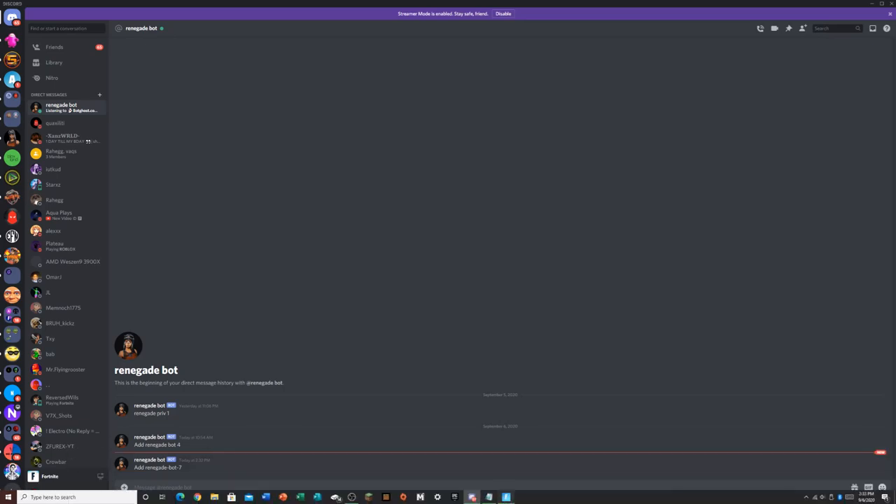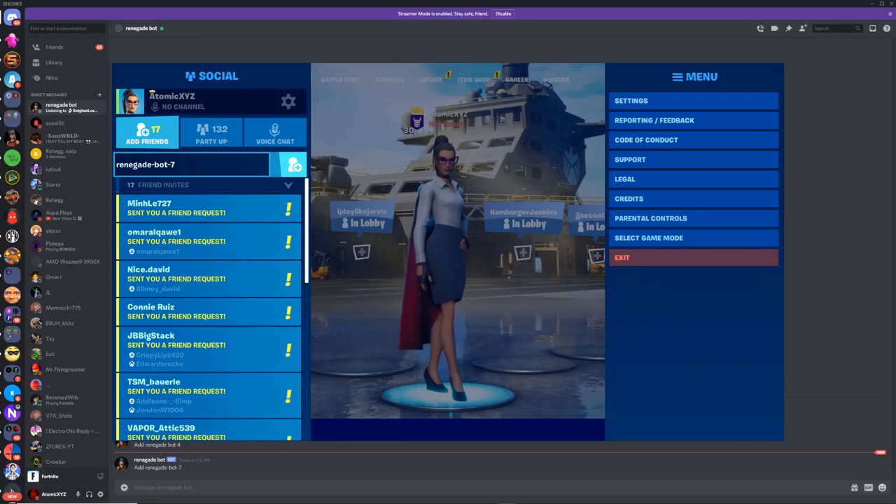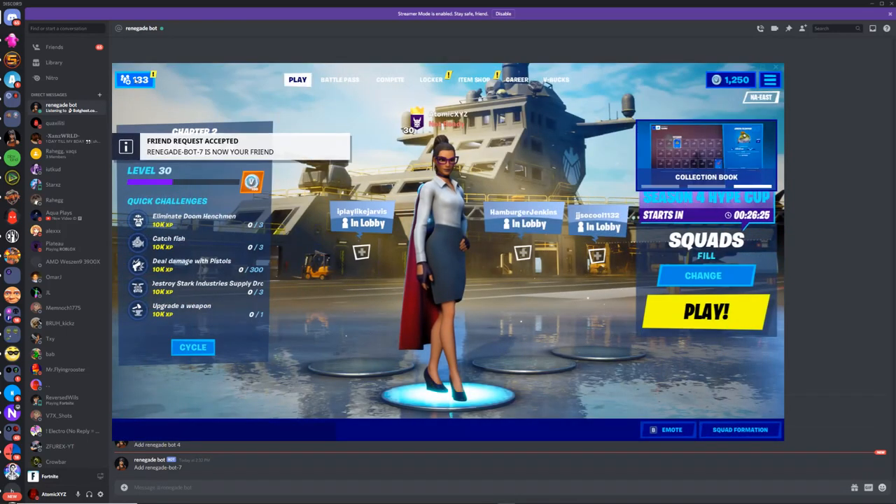Copy and paste the username into your Fortnite Add Friends section. Go over to Friends, paste it in — or if you're on Xbox or any console, just type it in. It's just dashes, no special characters. Press Enter and you'll send the friend request to the bot, and the bot should accept it right away.